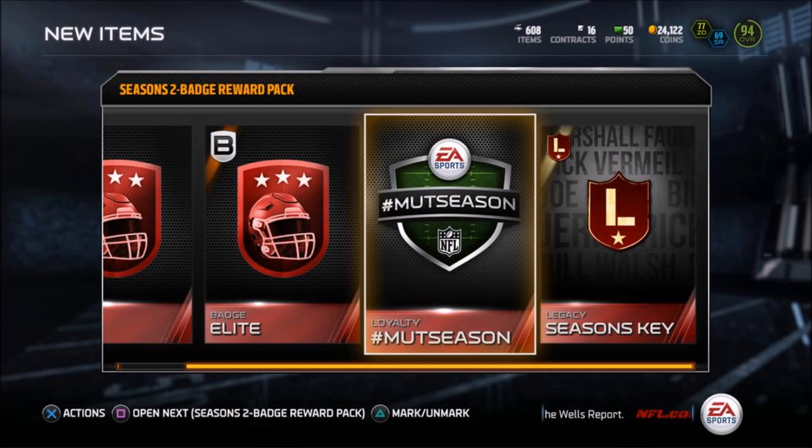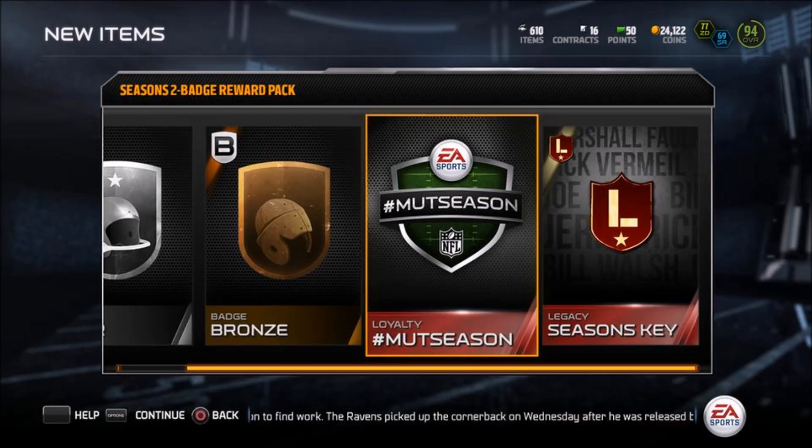So I was wondering, how does one get these Loyalty Mutt Season badges to put into these sets in order to get Loyalty Wards for Mutt 16?